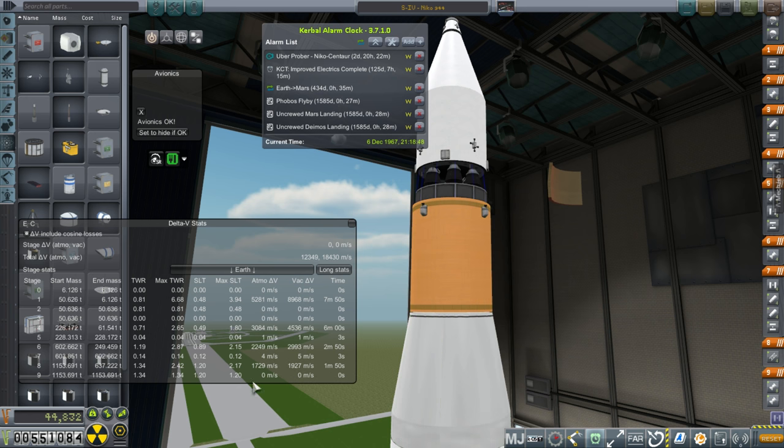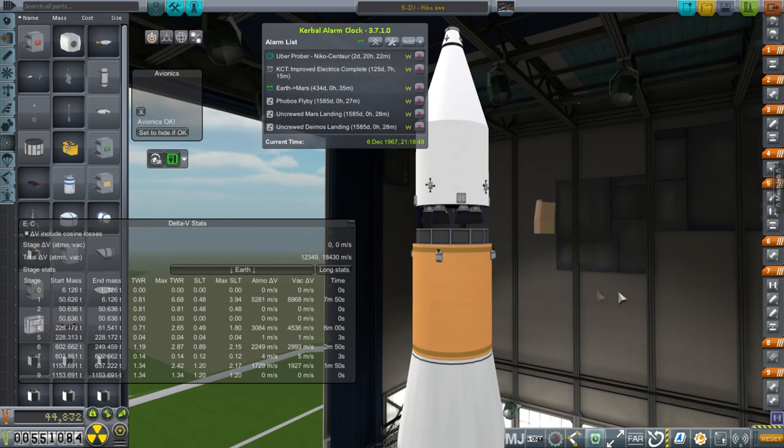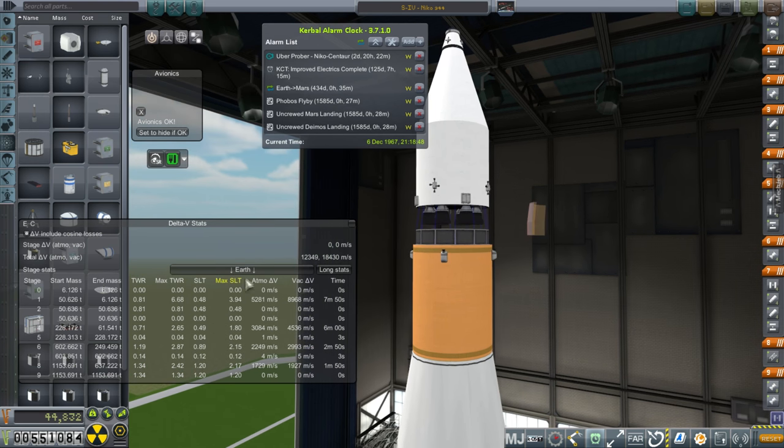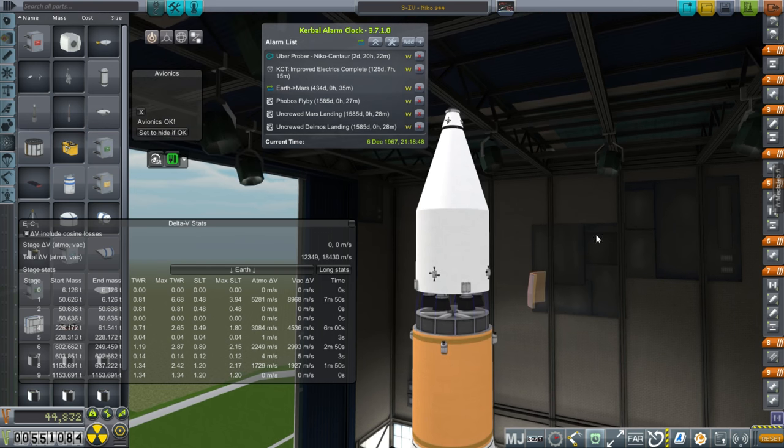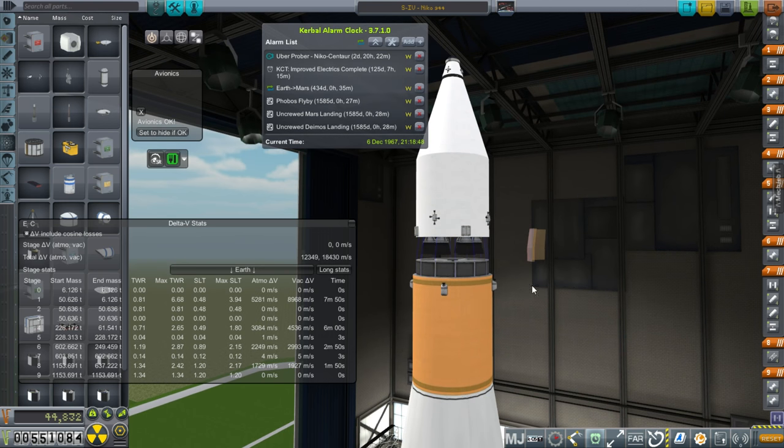I've reduced the timing of the first and second stages by 10 seconds and reduced the third stage to six minutes flat. Hopefully that will help us. If you add up these numbers, that gets close to 9,500. If we have to complete orbit with the S4 stage, that's fine — it's got a fairly high starting thrust-to-weight ratio and a really high ending thrust-to-weight ratio. But that's without the payload — remember, there's 36 tons I'll be pushing, so it really won't get that high.